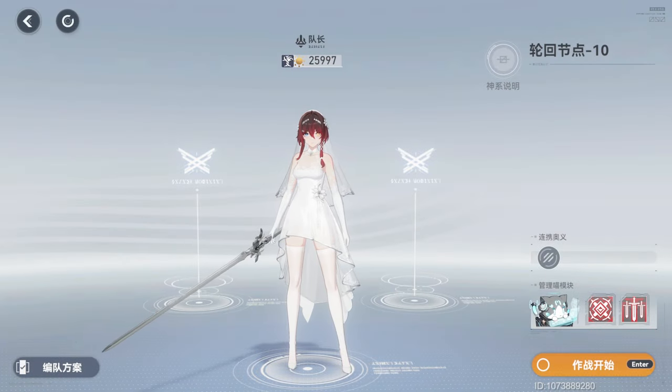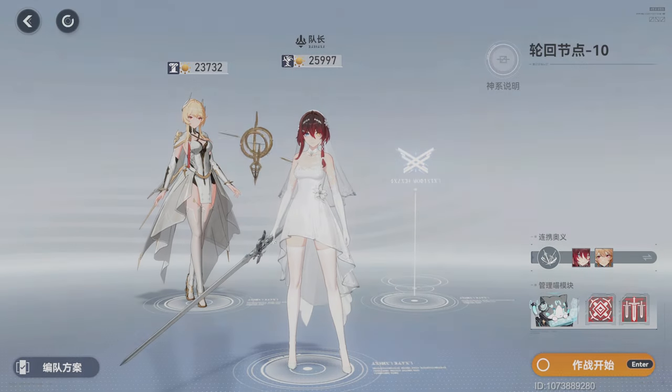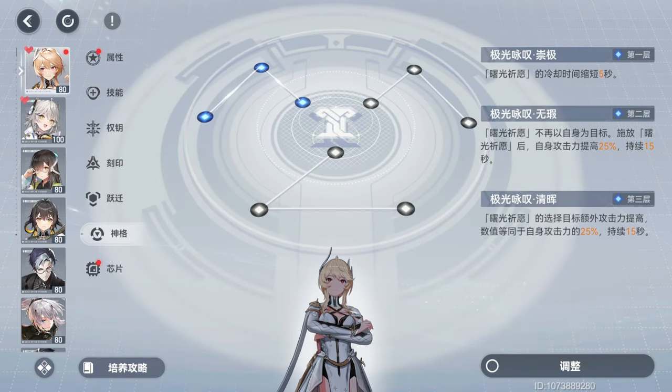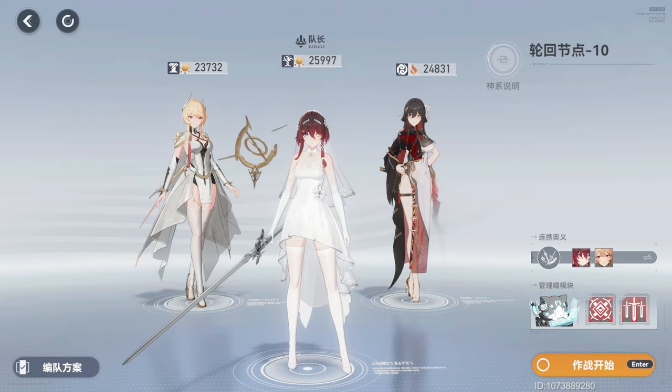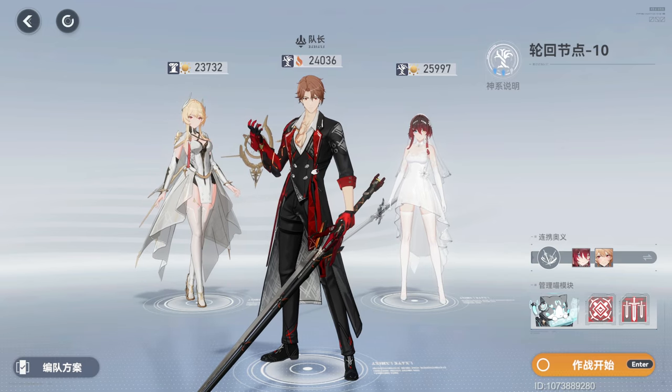Speaking of skill chain partners, Phantasmal Dawn Hera is your best in slot teammate. With characters like Ling Guang, Heimdol, and Lu Wu as your third, you can run her in a light tier team, or with him as standalone on her team.